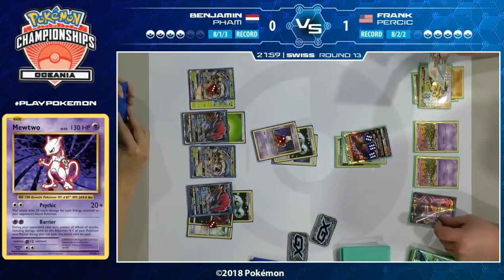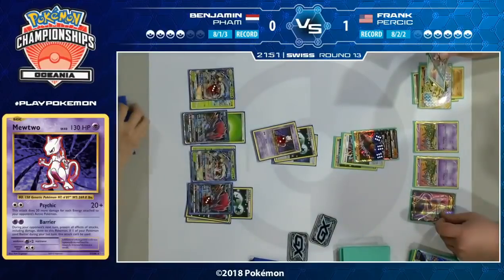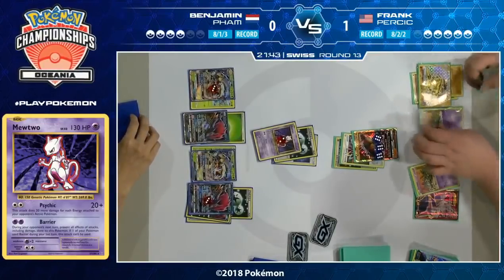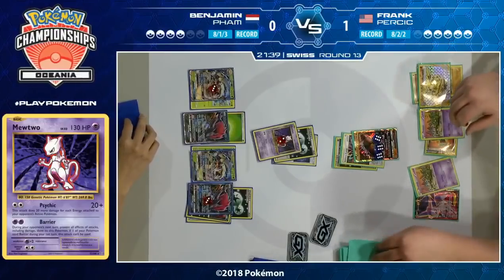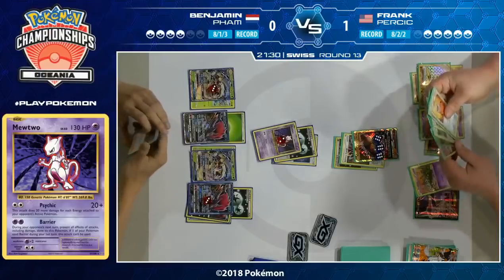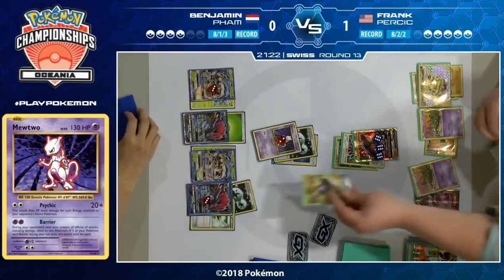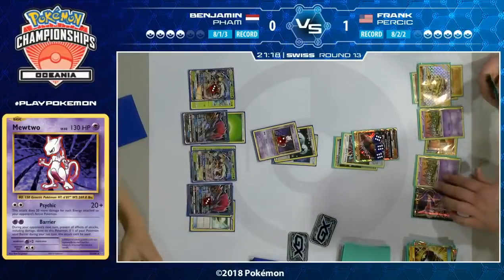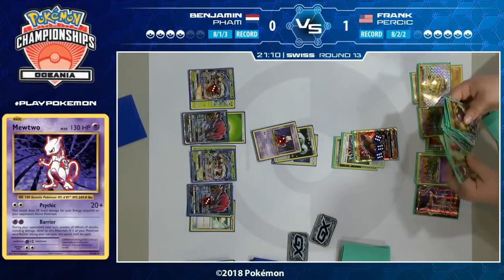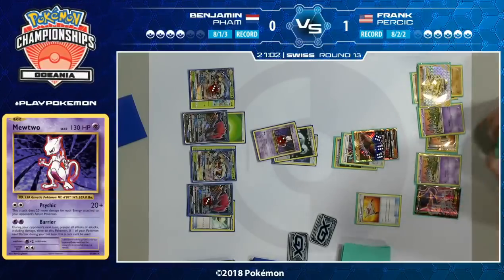I don't know if that Espeon EX is going to be able to save Frank here — he hasn't put enough pressure down with Jet Punch. There's only 30 on that Zoroark and 30 on a Golisopod. If those Pokémon are devolved, they're not going to be knocked out. Frank might just be playing the Espeon EX down because he knows he's going to use Sycamore. I like this energy attachment here on the Trubbish — this means Garbatoxin could potentially come down without having to find a Floatstone. It looks like he's drawn into it so far. Garbatoxin is back down — that'll prevent Trade from being used. Benjamin is set up fairly well though; I don't believe that Mewtwo is going down unless Frank has drawn an energy and can use Knuckle Impact. That seems to be what Frank is deciding to do.